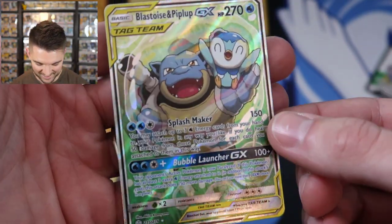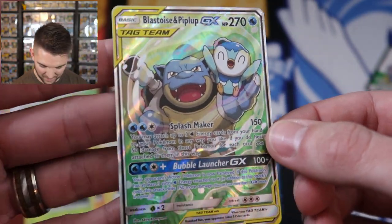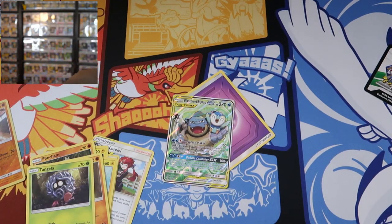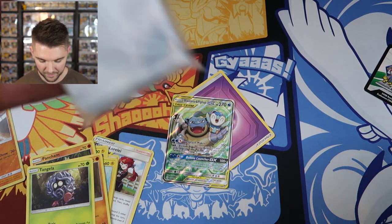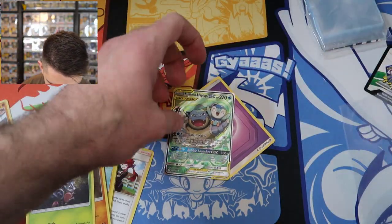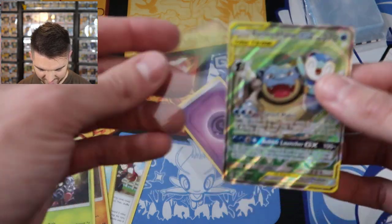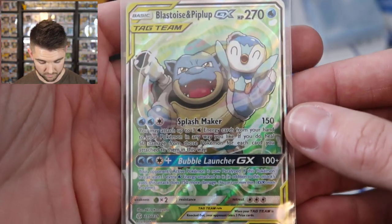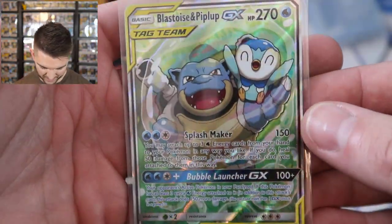Jules was just talking about this on my stream — I'm recording this kind of late on Monday. We got the full art Blastoise and Piplup! I need to grab my sleeves. I shouldn't go anywhere without these. Piplup got so much love in this pack too. Gen 4 remake confirmed? Maybe. Blastoise and Piplup full art — I like that. That's staying in the collection.